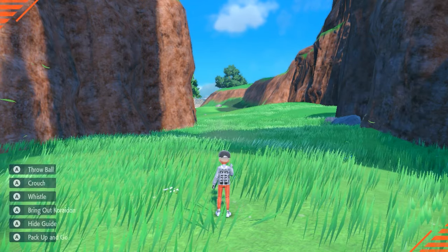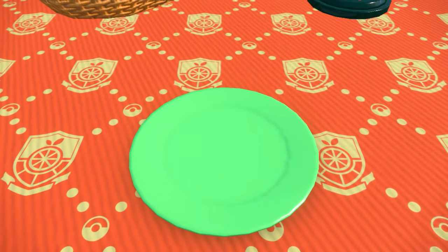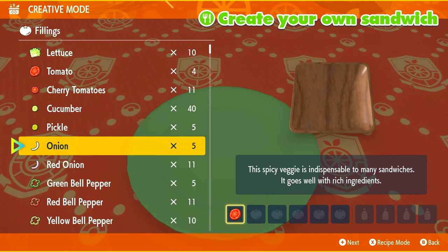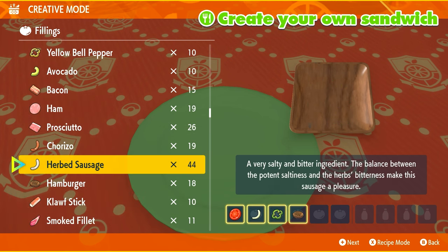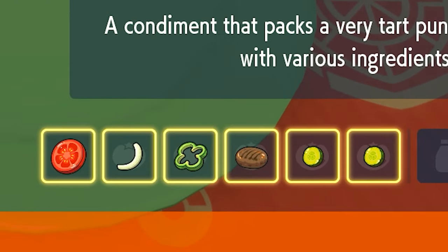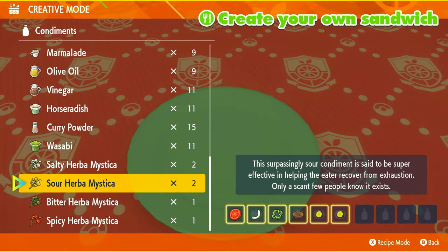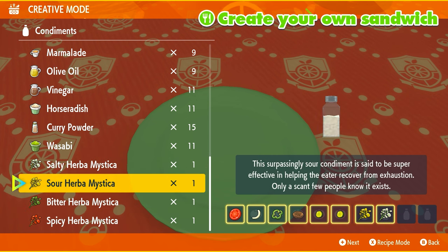Now go into the picnic and we're going to spend some Herba Mystica and make a sandwich. Interact with your picnic table, make a sandwich, press X to go into creative mode, and then we're going to add: tomato, onion, green bell pepper, hamburger, and then two pickles. So: tomato, onion, green bell pepper, hamburger, pickle, pickle — as you can see at the bottom of the screen. Now in the condiment section, you need to add two Herba Mystica. Doesn't matter which two, you just have to add two — one here, one there, so I still have one each leftover.